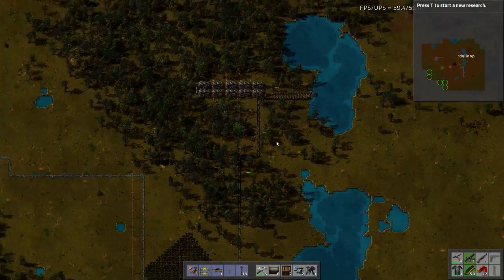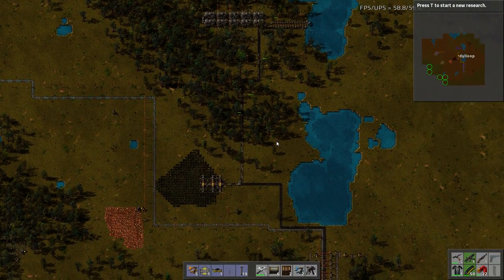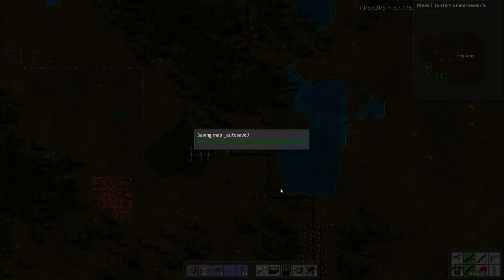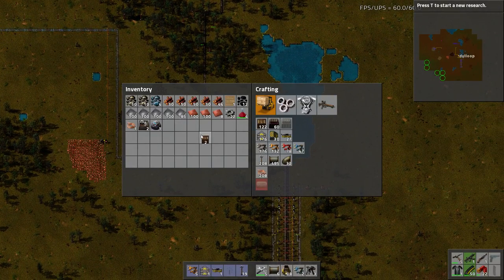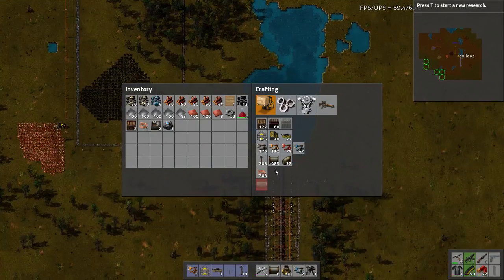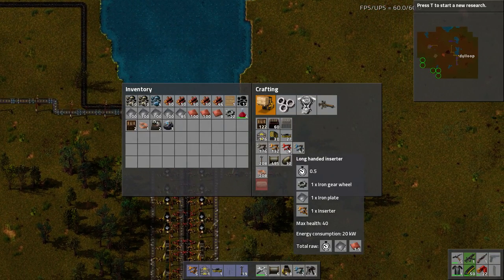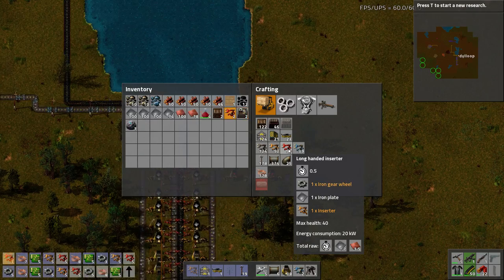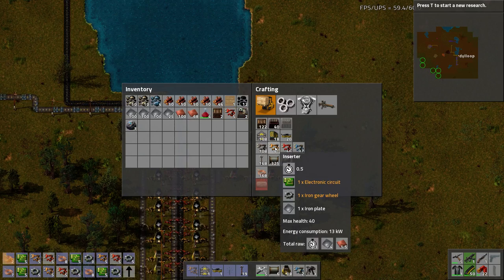We're already halfway through the episode and I didn't do what I wanted to do today. One of the big things was that buffer storage. So as you guys know, I already made the furnaces I needed for this setup. Now I need the inserters — 32 long-handed inserters, 16 on each side. And then I'm going to need 64 regular inserters as well.